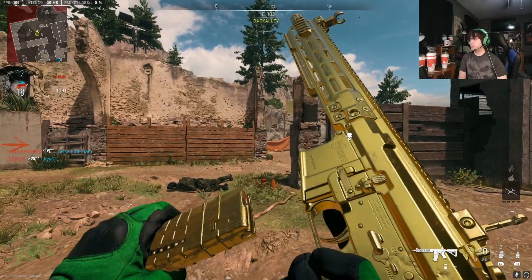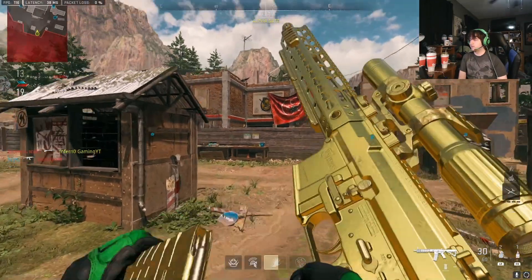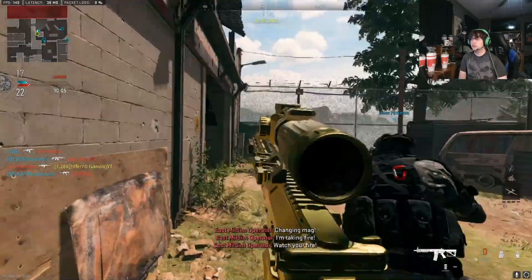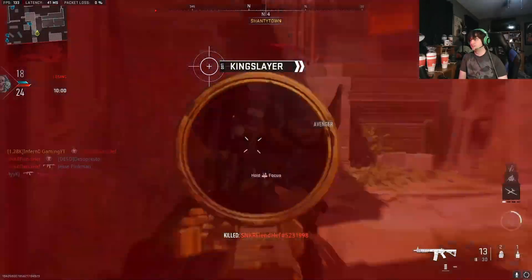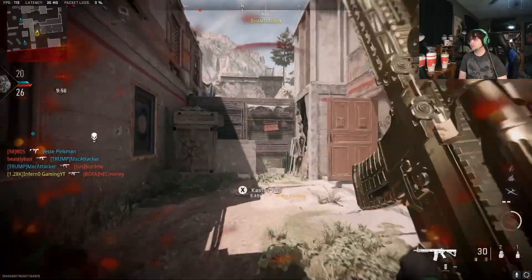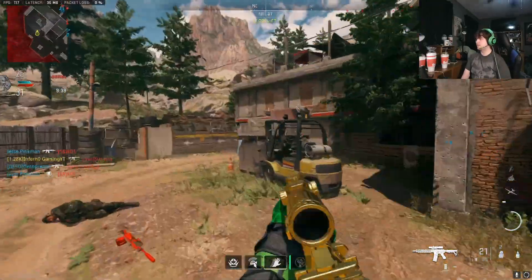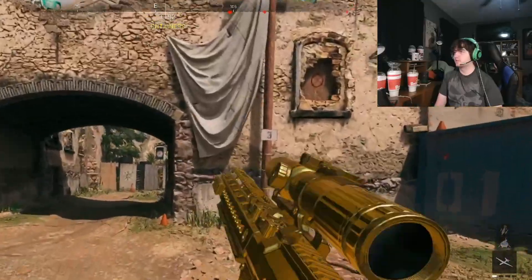Here is the golden M4. Let's go ahead and test this out. Good thing is it's all vertical, so it's actually not the worst to control. I figured it out — if you start low, then it just bounces high and you'll end up getting a headshot or something. On top of flinch, you get one more shot. I remember Jeff doing the high recoil M4 on Modern Warfare 2019.